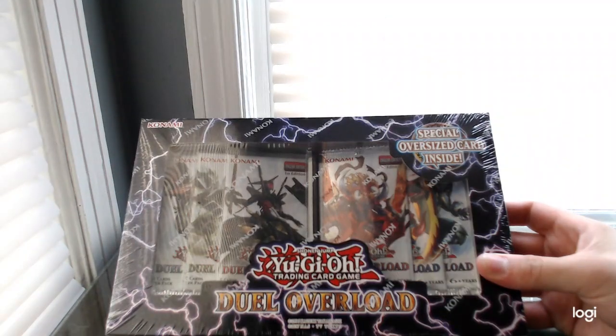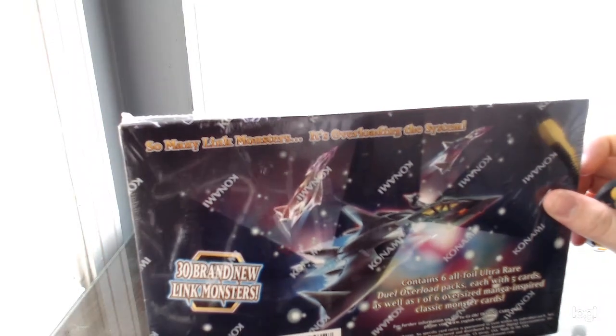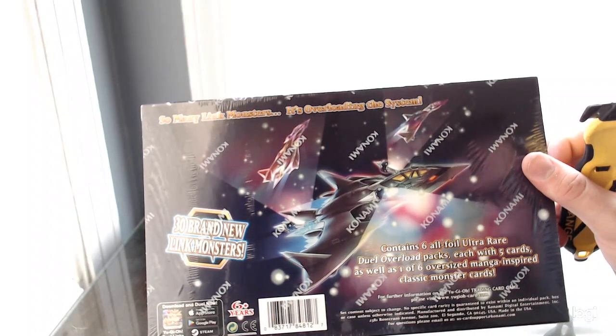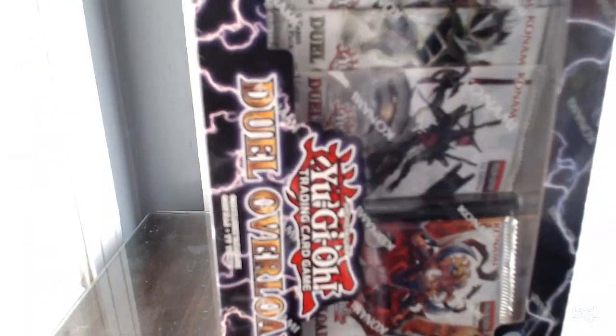I'm going in on this one blind. I don't even know what's in this set, and I've actually purposely not looked into it, because I actually want a surprise this time instead of just fishing for a certain card. So many Link monsters, it's overloading the system. Contains six all-foil ultra-rare Dual Overload packs, each with five cards, as well as one of six oversized manga-inspired classic monster cards. Isn't this the one where Crystron Needlefiber finally came out for America?